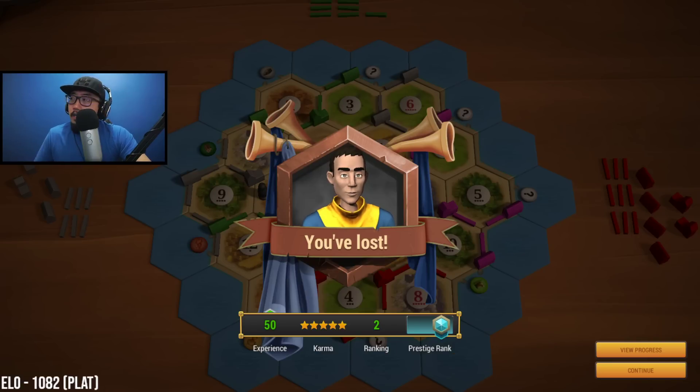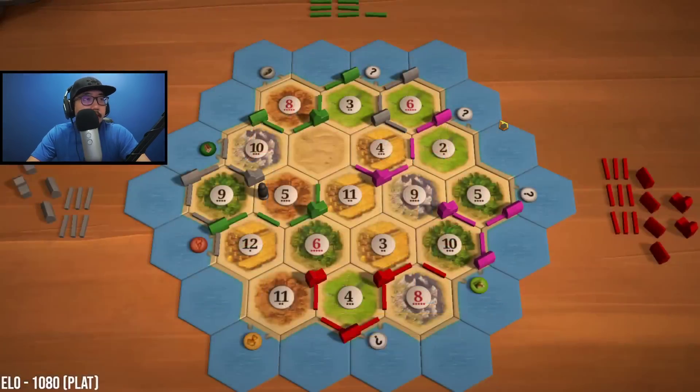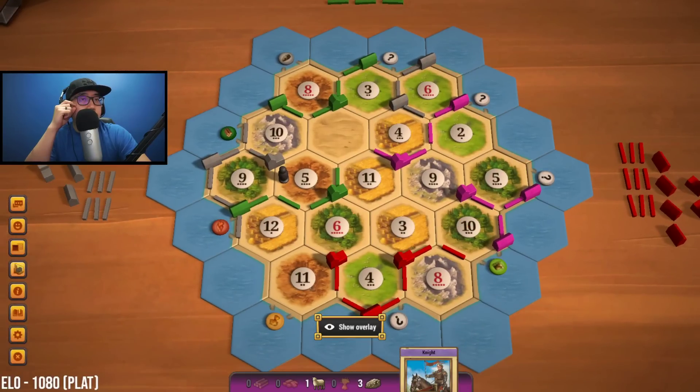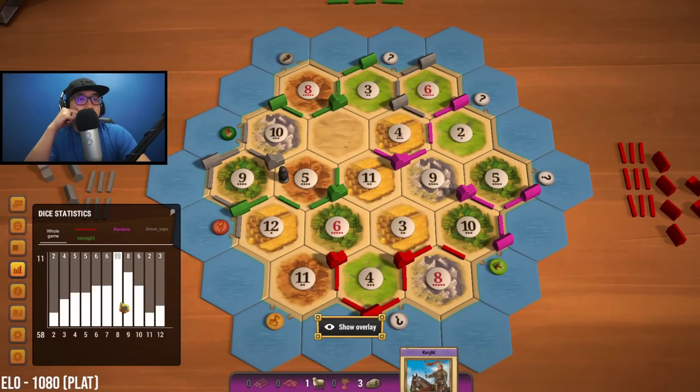We did go down a couple of ELO points, back down to 1080 unfortunately. Let's see what we were up against — gold took it. Wow, okay. I just got outplayed, totally outplayed. Eight was the hero, six was not, two nines — okay, so 58 turns and the game ended there. I still feel all right about our initial placements. I really don't see what else we could have taken, but let me know in the comments what you guys would have picked. If you enjoyed this episode, be sure to hit that like button — I'll see you guys later.